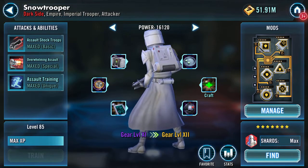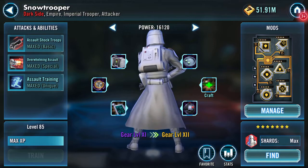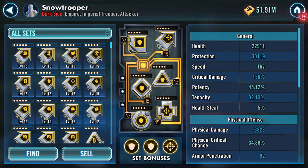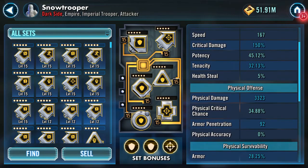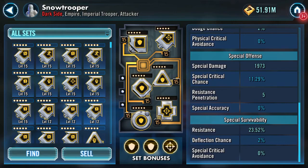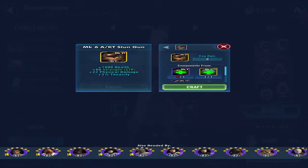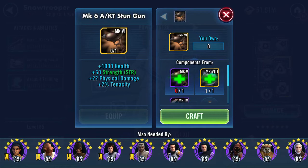Mods could be better — it could have crit damage, crit chance for example. He was putting out 33,230 in damage, as you can see. There's his main stats and he needs a Mk6 AKT stun gun.